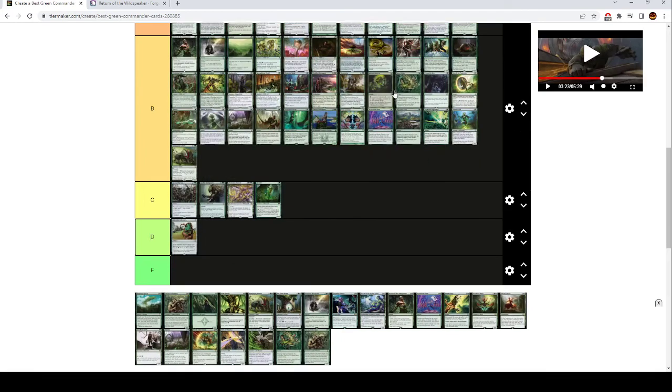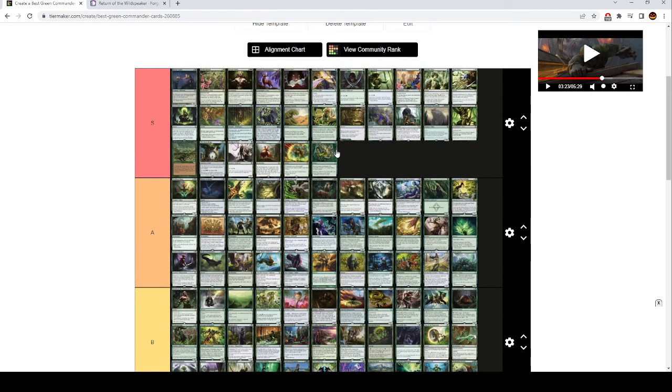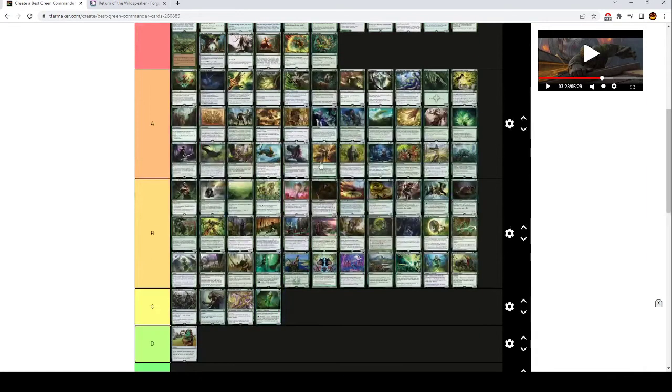Beast Within is S tier — barely S tier, because I dislike Destroy Target Permanent effects that cost 3 mana. Like Generous Gift, which I was also kind of sleeping on. But in green you have very little actual direct creature removal — fighting can be finicky. Being able to just pay 3 mana and get rid of something is super good. At instant speed, this is definitely worth running in most green decks.